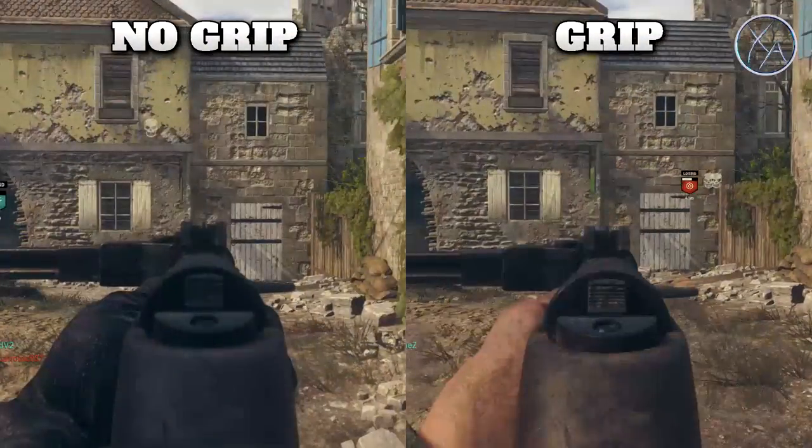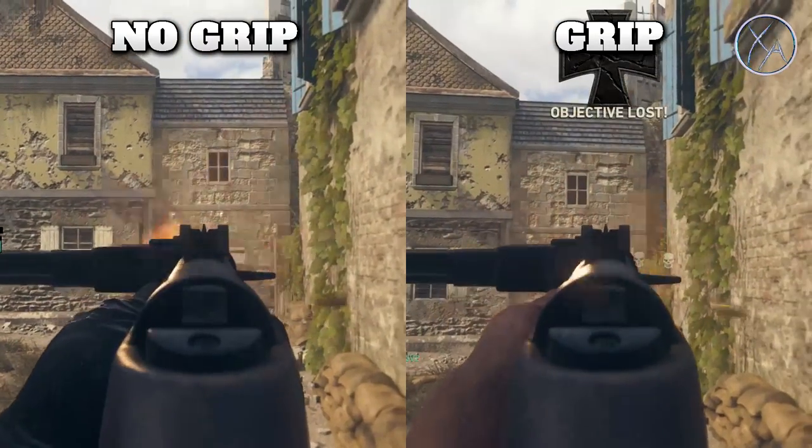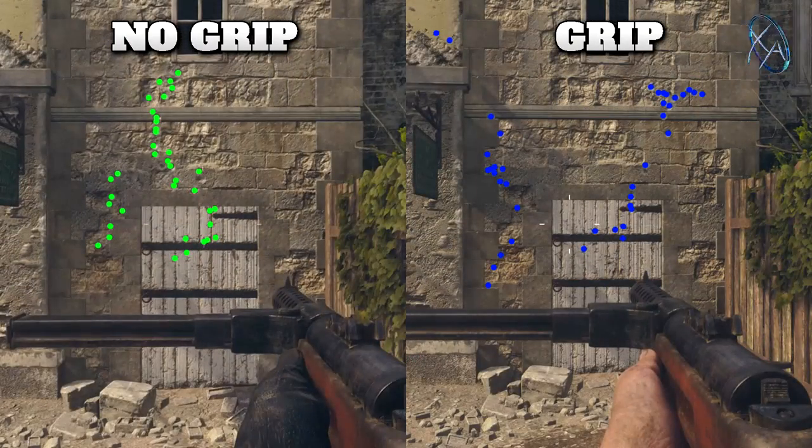Starting with the SMGs, I went with the Wafa 28 since it has much higher recoil. As you can see, left compared to right, I had to double-check this a few times — it appears that with the grip, at least in these particular tests, there was actually a little bit more recoil with the grip. So the grip definitely wasn't helping in this case, or not to any noticeable extent.